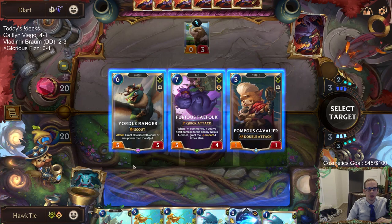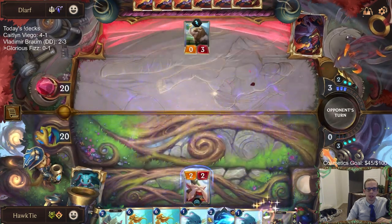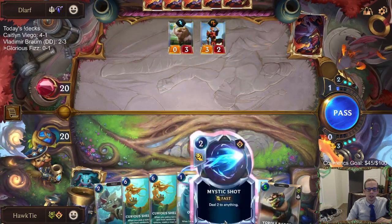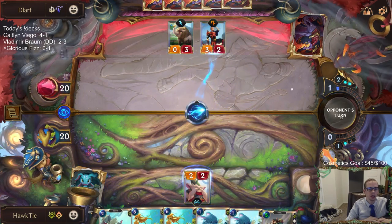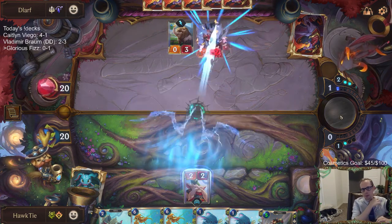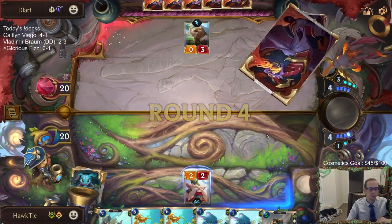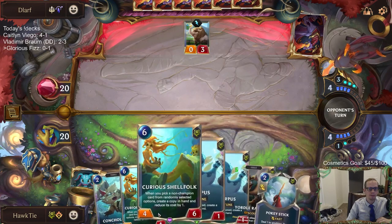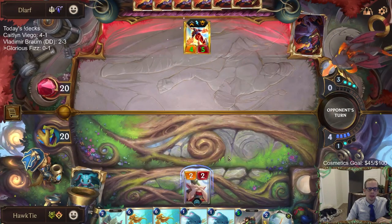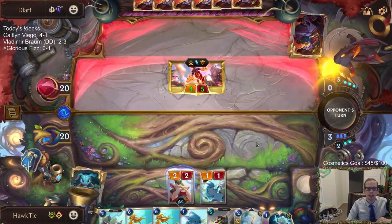These cards are just not good at all. I don't care about any of those options. Pharos Financier would be a card that could also maybe grab Glorious Evolution. Our deck's feeling pretty bad right now if we don't have Glorious Evolution.